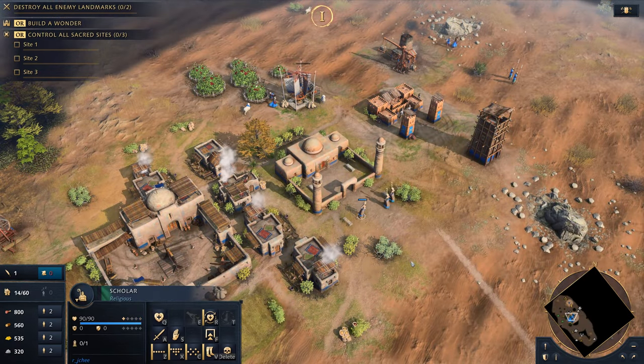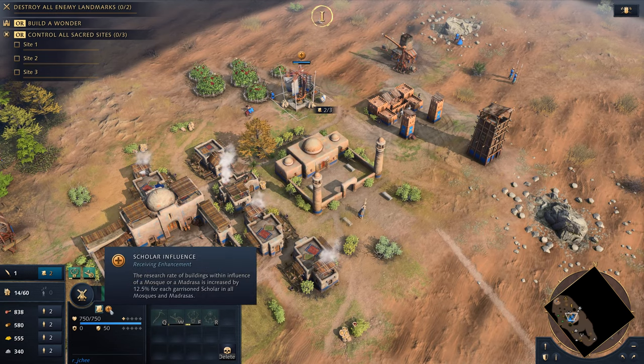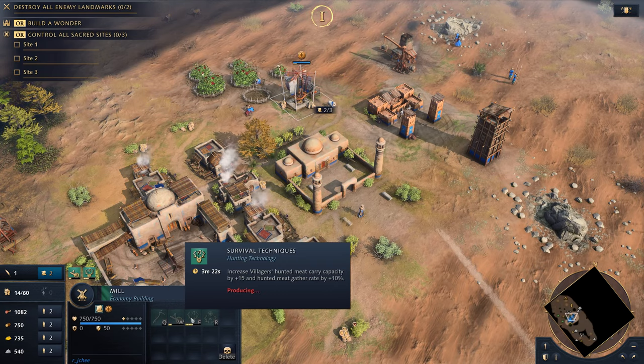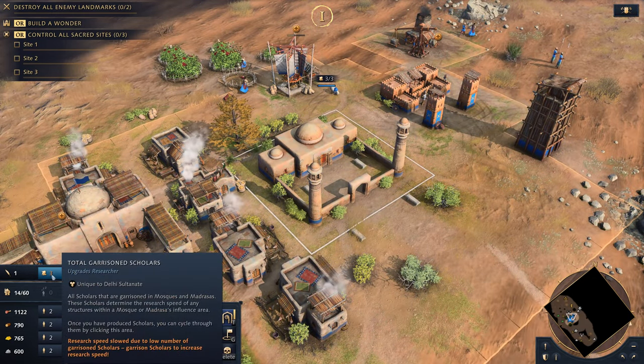As a powerful technology-based civilization, the Delhi Sultanate slowly expands its empire through its unique network of scholars. This bonus means that you can research technologies for free, though at a much slower pace compared to other civilizations. Garrisoning scholars within mosques, however, will speed up your research and help offset the speed disadvantage as you add more scholars.